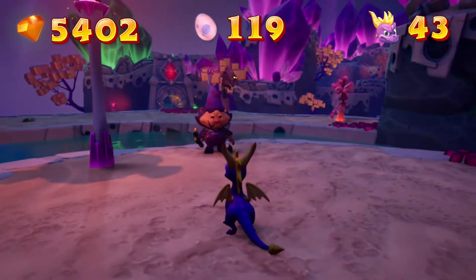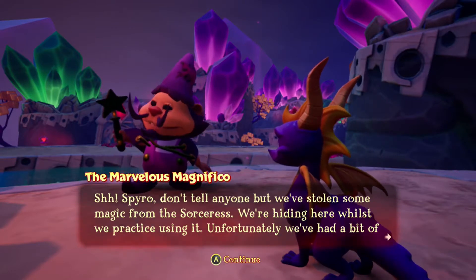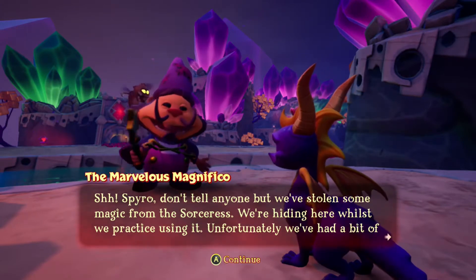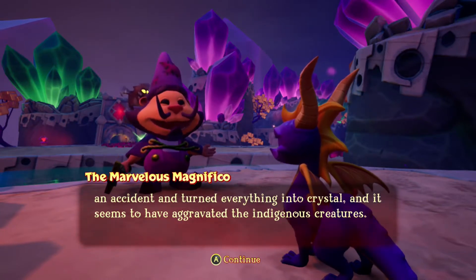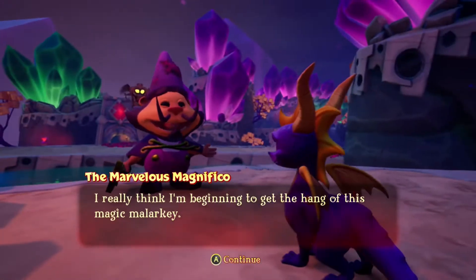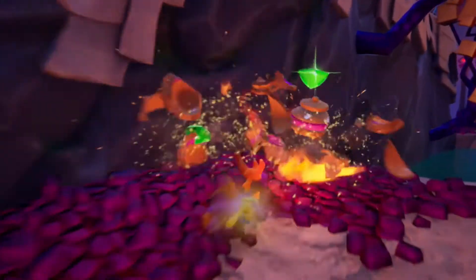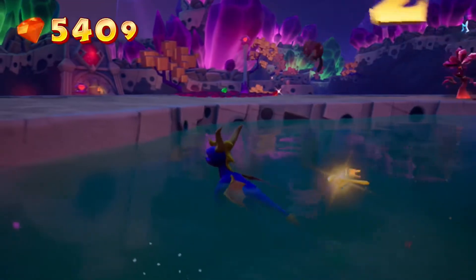As you can see with this gnome here, it actually has a wand on it. And now we know why it's really called Crystal Islands because literally almost everything is made out of crystal. Some of the enemies that we're actually going to be encountering on this level are also made out of crystal too.